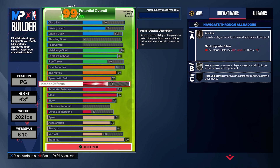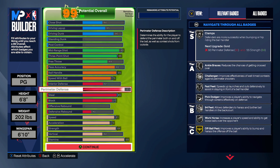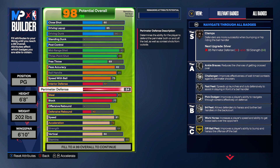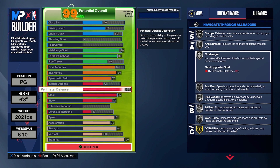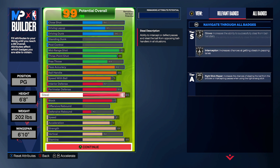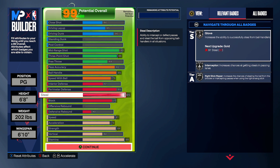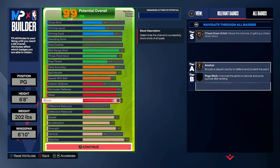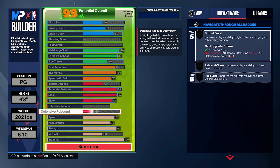Interior defense 61 — that gives us bronze Anchor as well as our block. So low-key, this build has good interior defense. And then you can see we get 85 perimeter defense for silver Clamps, because we are a point guard playing 6-foot-8. So we have good interior, solid interior defense, and good perimeter defense. Silver Fast Feed as well. We get that 85 steal for silver Glove, which is also really, really nice. Silver Interceptor as well, and Right Stick Reaper.